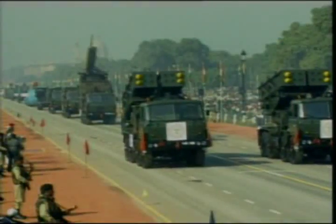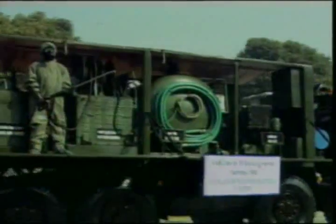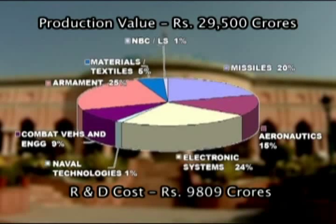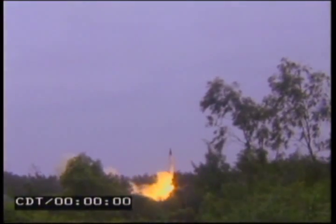What major systems has DRDO delivered to the armed forces and the nation is the often asked question. A quick look-see in this direction for the answer. The cumulative production value of products developed by DRDO stands at 29,500 crore rupees and the R&D cost at 9,809 crore rupees. The share of various disciplines in the production pie is graphically represented. Missiles — the jewels in the DRDO crown.